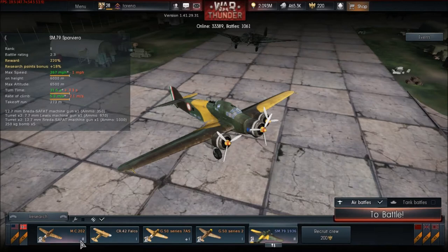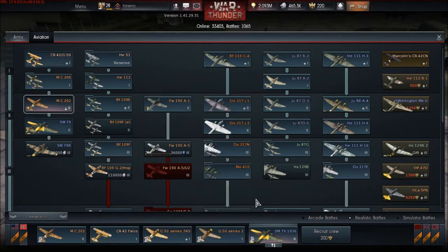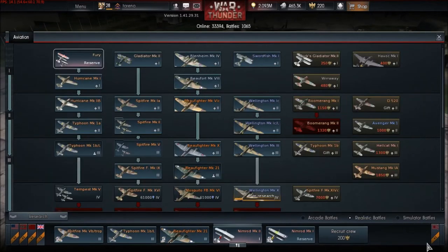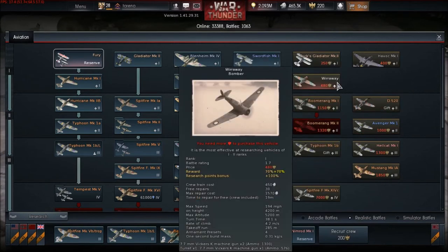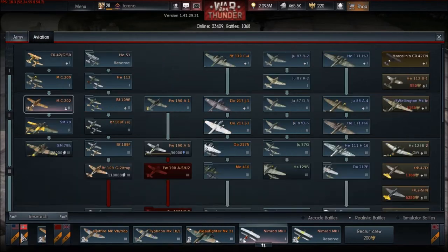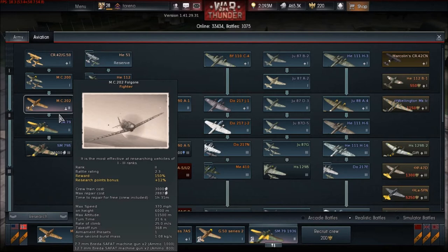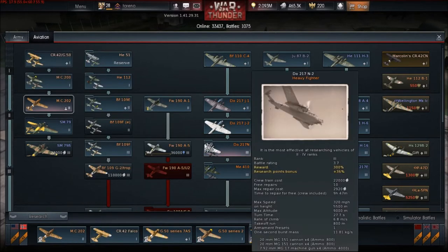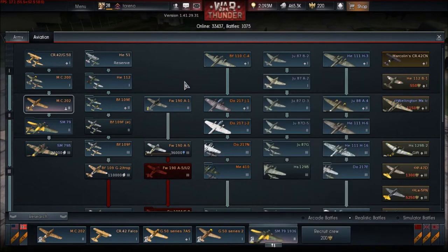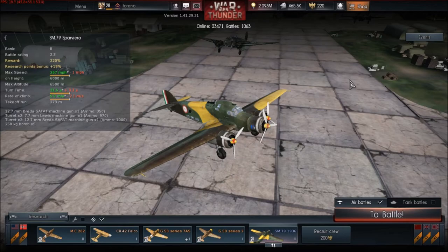We'll get started with the Italians first because they've already got a few aircraft, so their list will probably be a bit smaller than the French. The French surrendered in 1940, which curbs development of their tech tree a little bit. They'd probably get quite a few Allied, British and American aircraft in their mid-tiers, and then pick up again for the high tiers as France was liberated and started putting out more designs. The Italians stayed in the war a bit longer but switched sides in 1943, which also curtailed development.